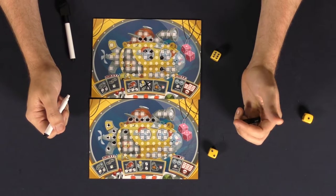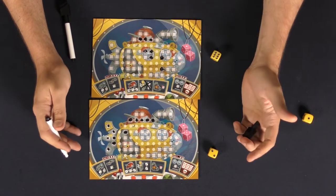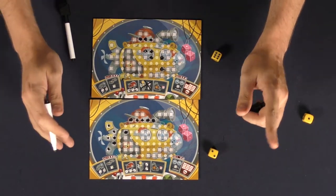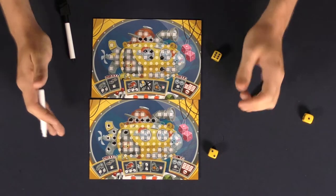Once you've filled in every single dot on your player board, that means your enemy has been defeated and you win the game. In the case of a multiplayer game, it works the same way — you will win the game if you defeat your opposing player's board, no matter what anybody else does.